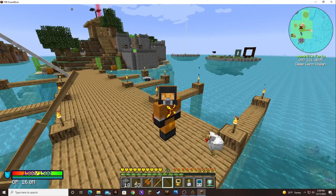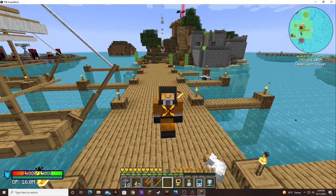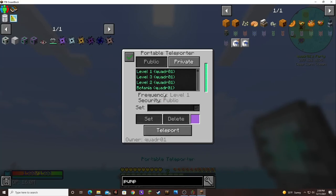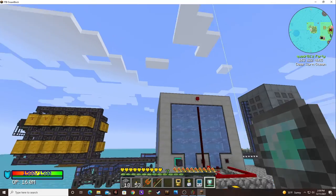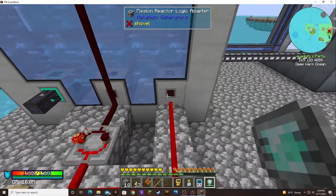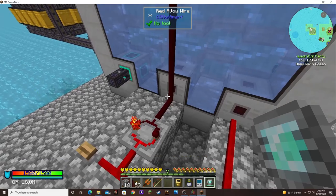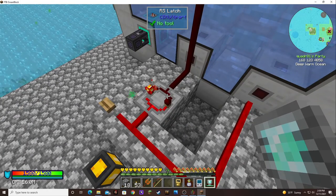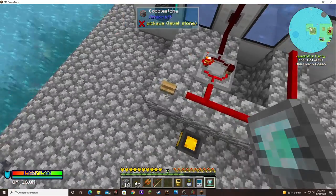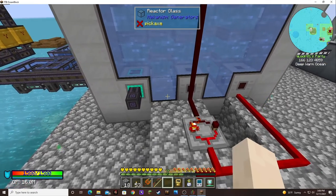We're gonna go check out what I've been doing out at the reactor. I got the circuit put in, so now it's activated by this redstone signal. And if the temperature gets high enough, it'll trigger this, which will flip the switch — basically turn this off — and this will be on until I come and hit the button, which then turns this one on and restarts the reactor.